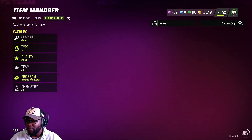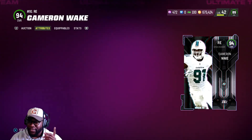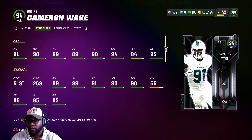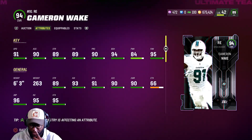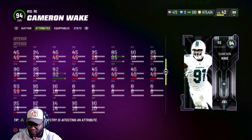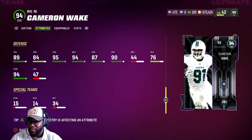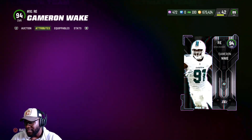If you're running a Bears theme team, get him up to 93-94 speed. Cameron Wake is a speed rusher — 91 speed, 95 finesse move. He's going to have Edge Threat Elite. He's going to be actually really good. 84 power move, 94 block shed, 89 tackle — pretty good card. 85 COD, 92 impact blocking. This card is going to be crazy coming off the edge with that 91 speed and Edge Threat Elite.